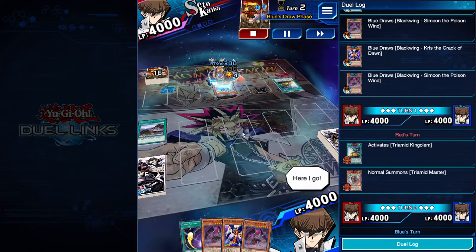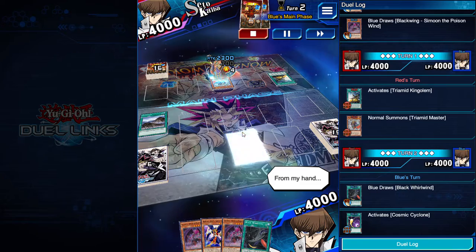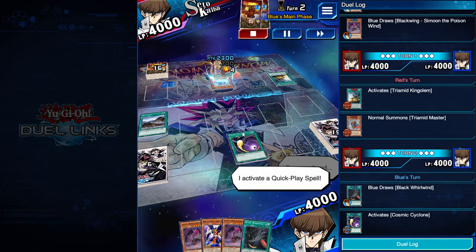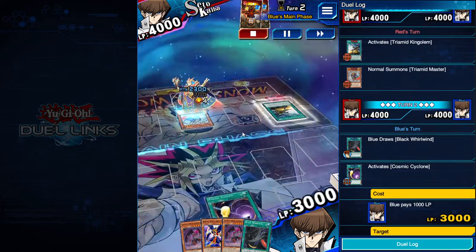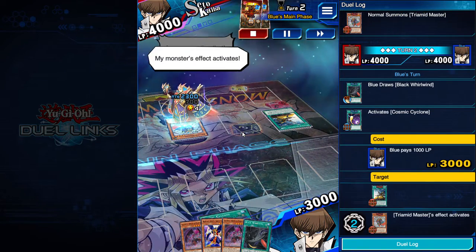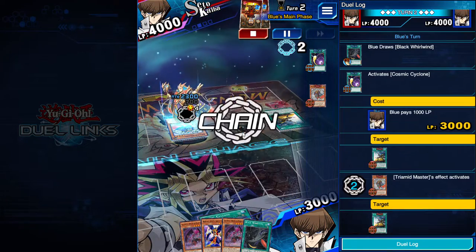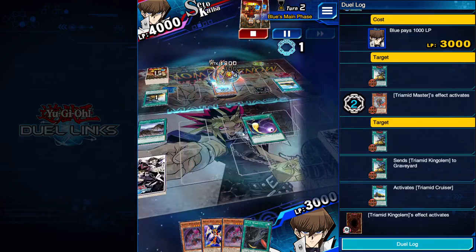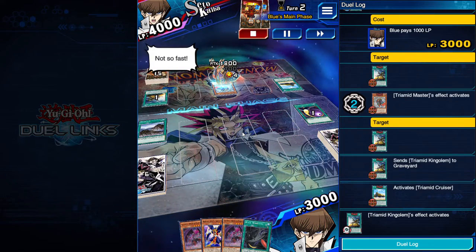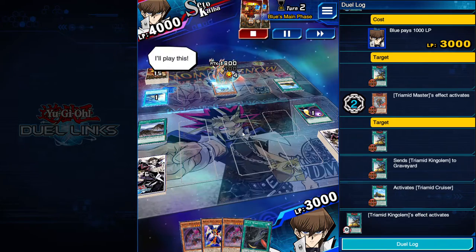Here I go. It's my turn. Draw. From my hand, I activate a quick play spell. I was expecting that. My monster's effect activates. Not so fast. My field spell activates. I'll play this.